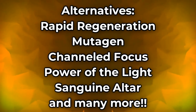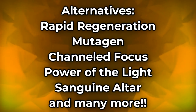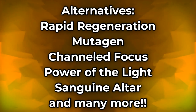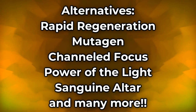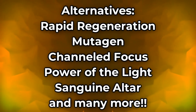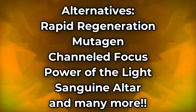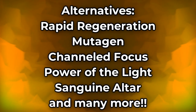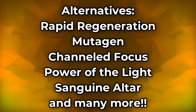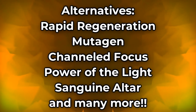For flex spot alternatives: on your resto staff you could use an additional HoT like Rapid Regen or its morph Mutagen. On your lightning staff you could use Power of the Light, which debuffs enemies and helps DDs deal more damage, though it costs stamina so you can't spam it. Or you could place the Sanguine Altar to grant even more healing to your group. Play around and learn all the skills you could possibly use to find your own playstyle.